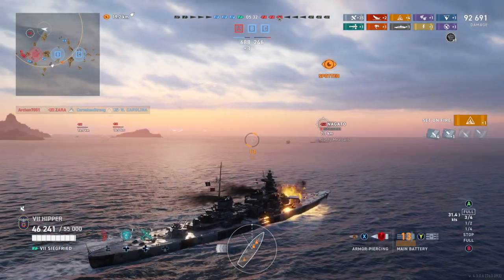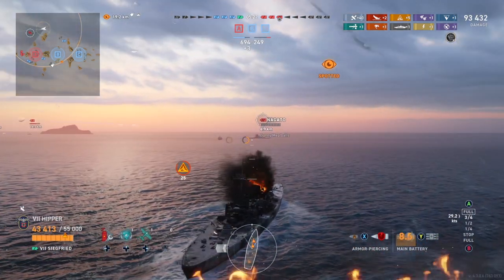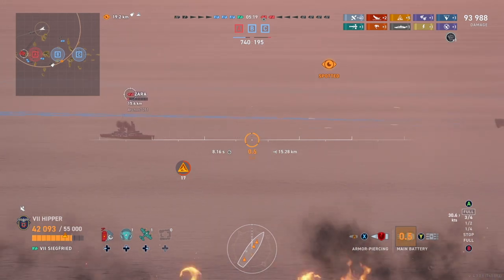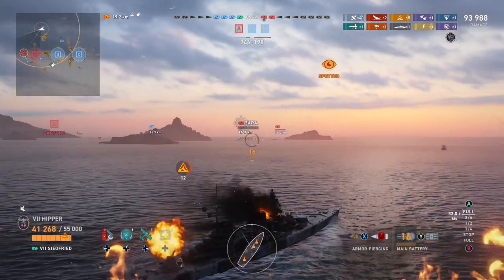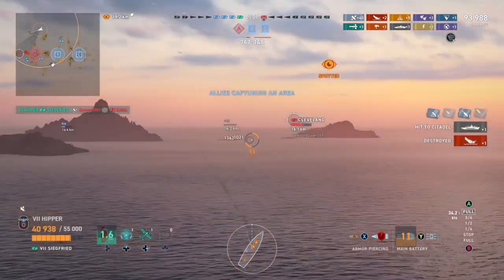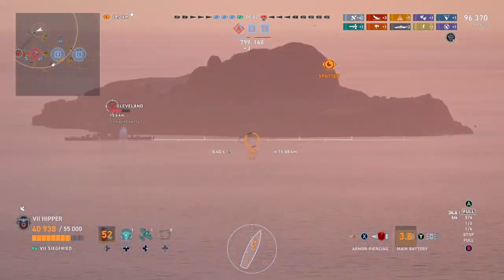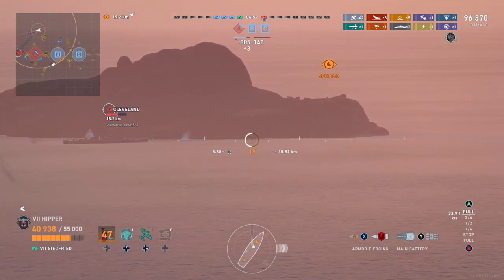We're facing a battleship and two cruisers — the battleship is tier 6 so don't worry about that. There is a Cleveland which could be a problem, and a Zara which isn't much of an issue. I'm trying to stagger my shots to remove the Nagato quickly so I can focus on the Cleveland, which is a much more dangerous ship. But now he's the only ship left so it doesn't really matter.